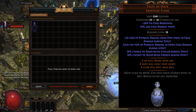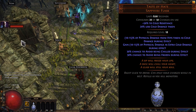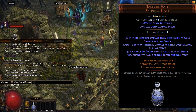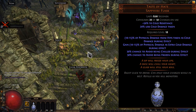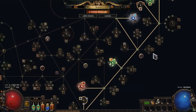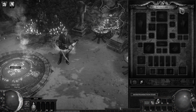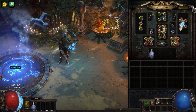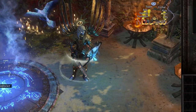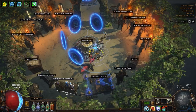The last purchase I decided to make was Taste of Hate. This is the perfect flask for us because it gives us both damage and defense, so I highly recommend buying it as soon as possible. Now the character is fully prepared for the first map — let's start with T11 maps. I think we are definitely ready for that.